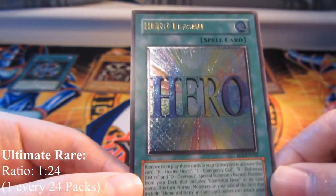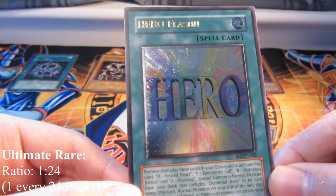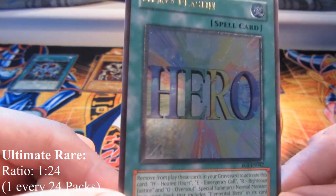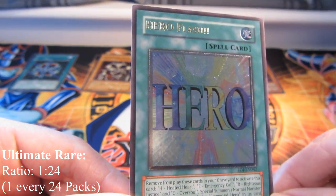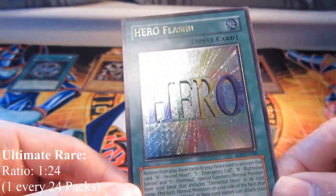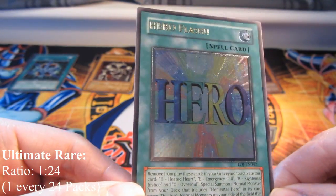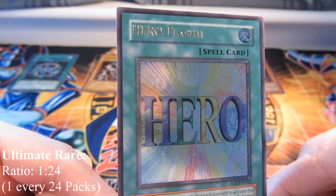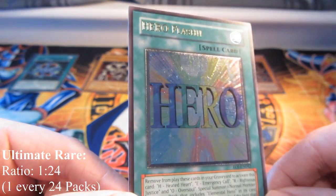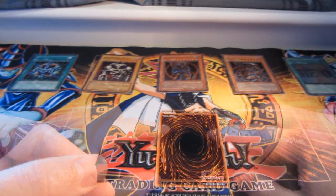The ultimate rare was introduced during the GX series — I think it was in the set of Shadow of Infinity, Flaming Eternity, Enemy of Justice, Lost Millennium, and Rise of Destiny. So a little bit of history there. You get one ultimate rare in every case apparently.